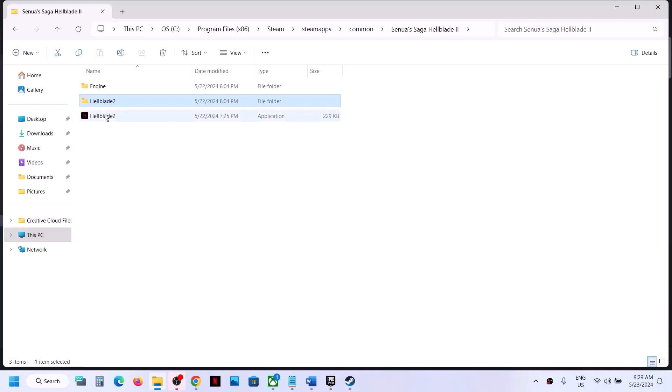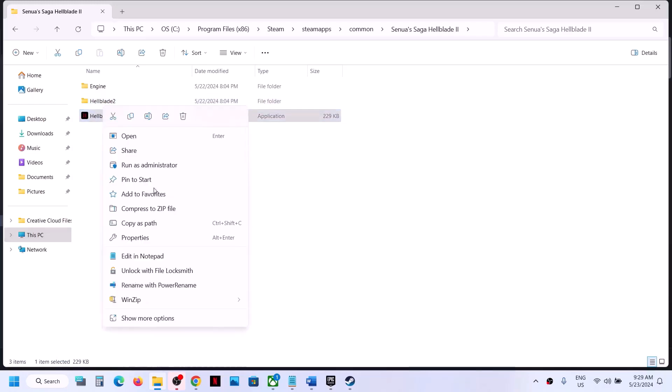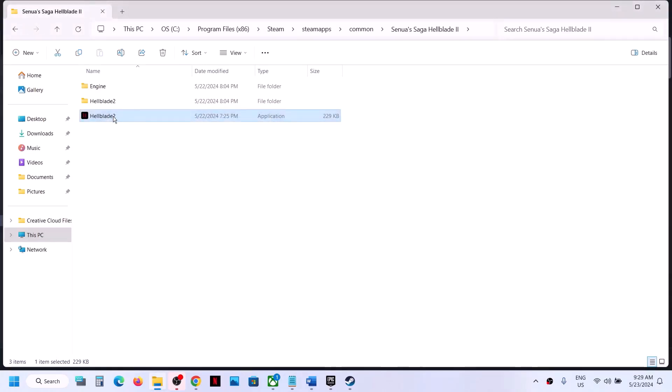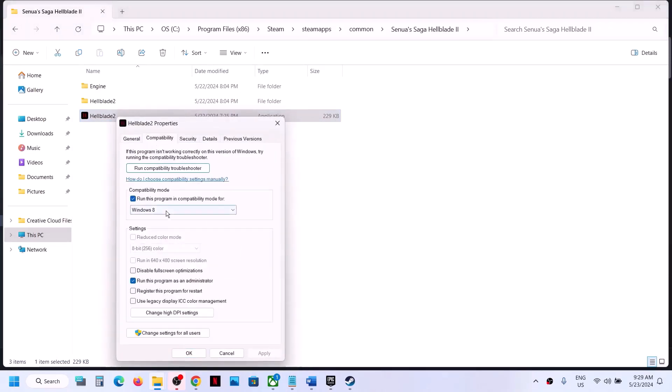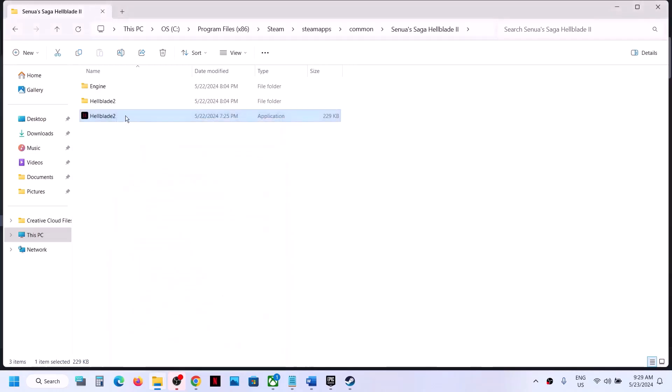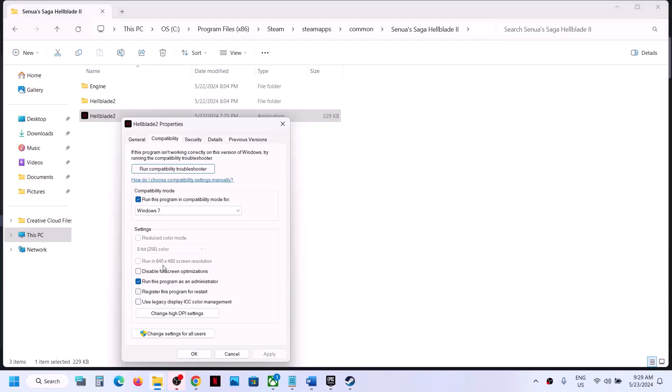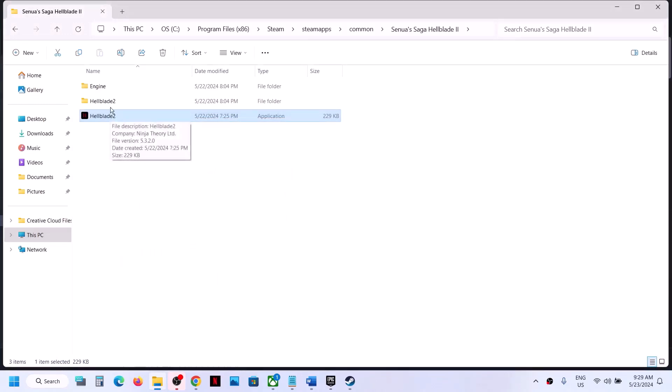If that's still not working, go to Properties and this time put a check and select Windows 8. Hit Apply, click OK, then launch the game. Still not working? Go to Properties again and select Windows 7. Hit Apply, click OK, launch the game. Still not working? Put a check on 'Disable full screen optimization,' hit Apply, click OK, then launch the game.